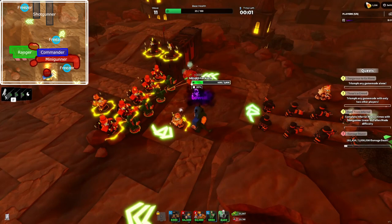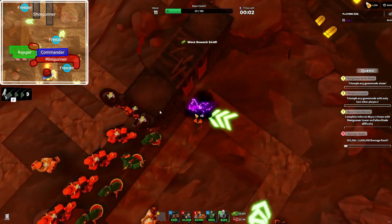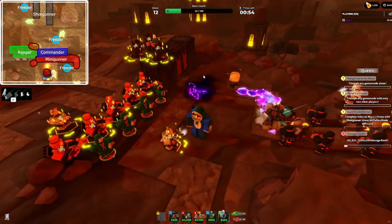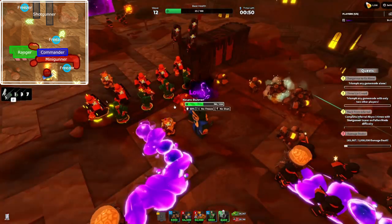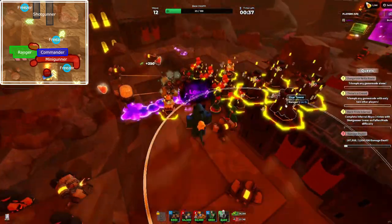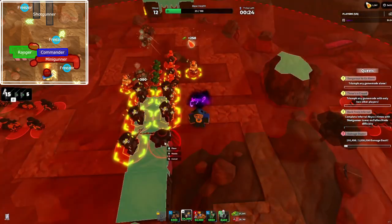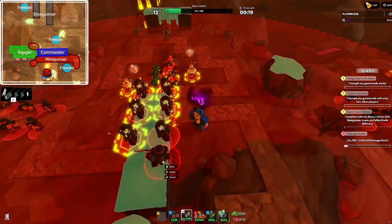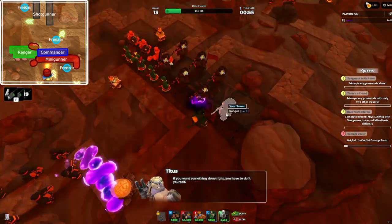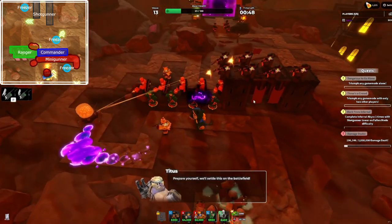You may have also noticed, but I upgraded the freezer in the front to level three — this isn't needed, just suggested. After that, you just want to place five level zero rangers. Next, you want to get one of the rangers to level two, and then the rest to level one.